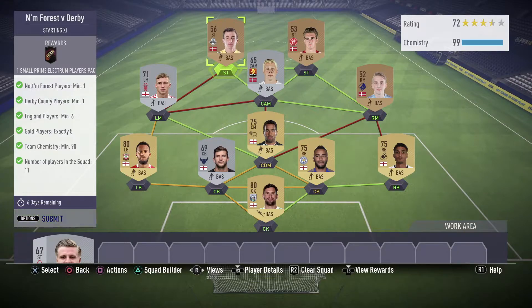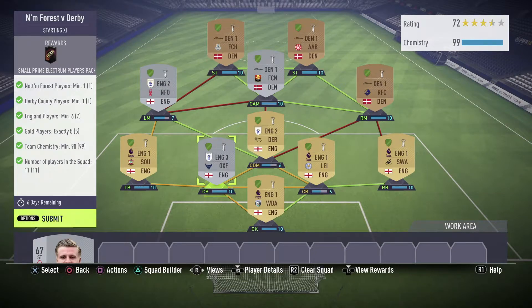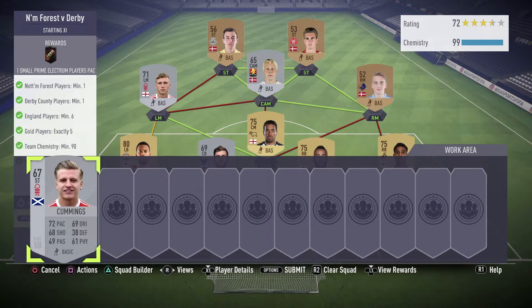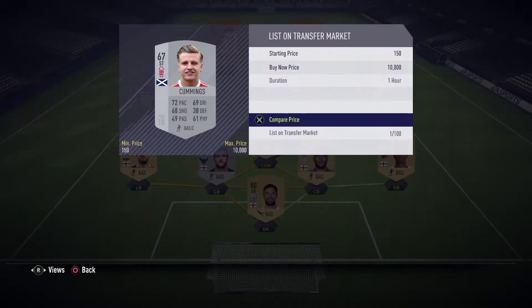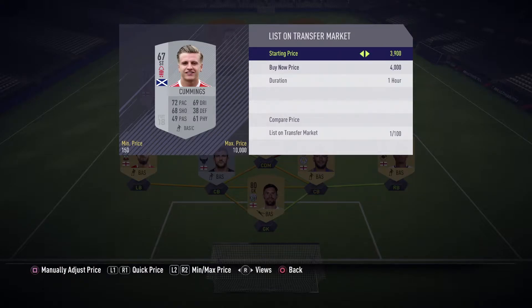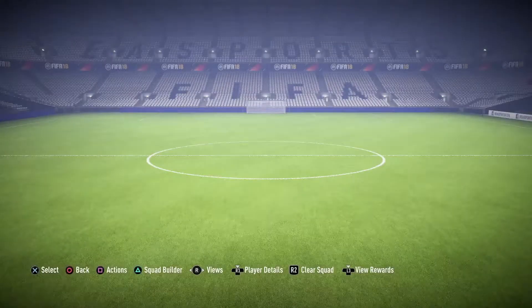For my strikers, CAM, and right mid I've gone Danish league - there are strong links so that's good for chemistry. To get the English players I've got Burton from Southampton as left back, then a center back from English League Three, right back Simpson as a center back alongside Norton, and Foster as my goalkeeper. I've got this Nottingham Forest player who is tradeable - he's going for around four thousand, four thousand five hundred, four thousand nine hundred. I think around four thousand right now, good profit, so I'll list him for four thousand.